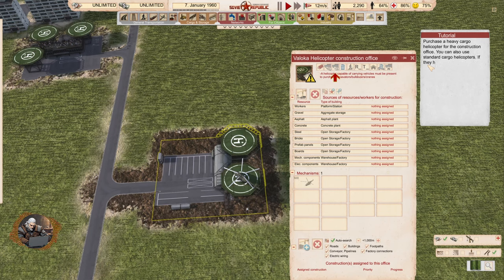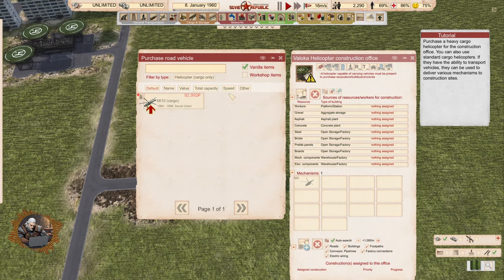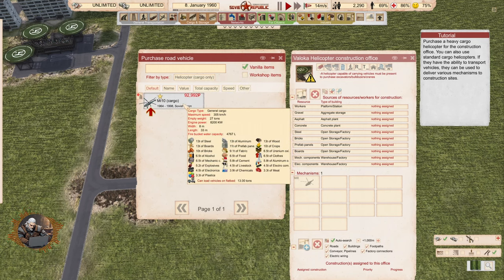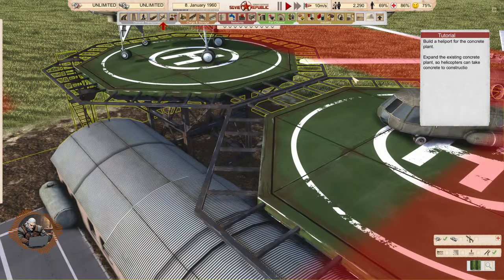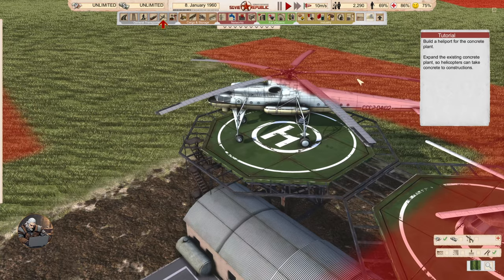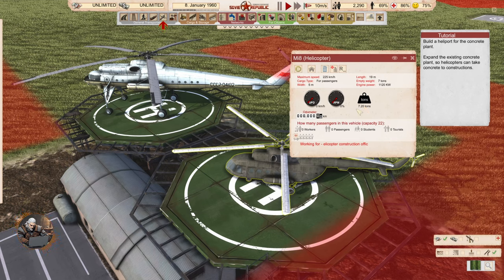Purchase a heavy cargo helicopter for the construction office. You can also use standard cargo helicopters. If they have the ability to transport vehicles, they can be used to deliver various mechanisms to construction sites. So this is how you bring the crane, bulldozer, or other heavy machinery. This one says it can load vehicles on flatbed — and they look awesome. This big one can carry passengers and materials.